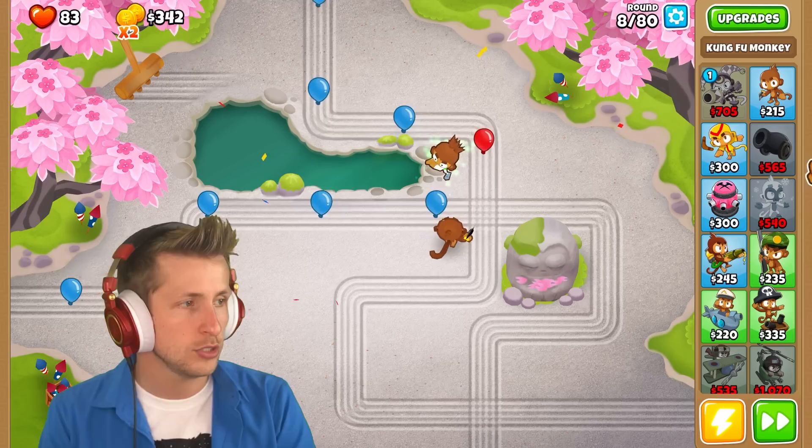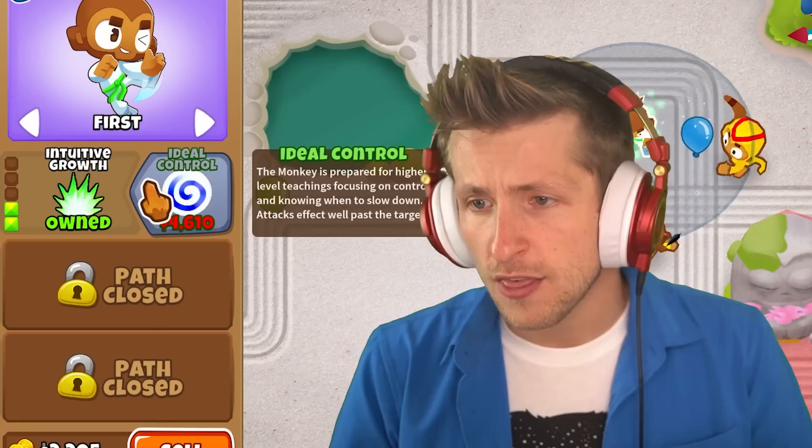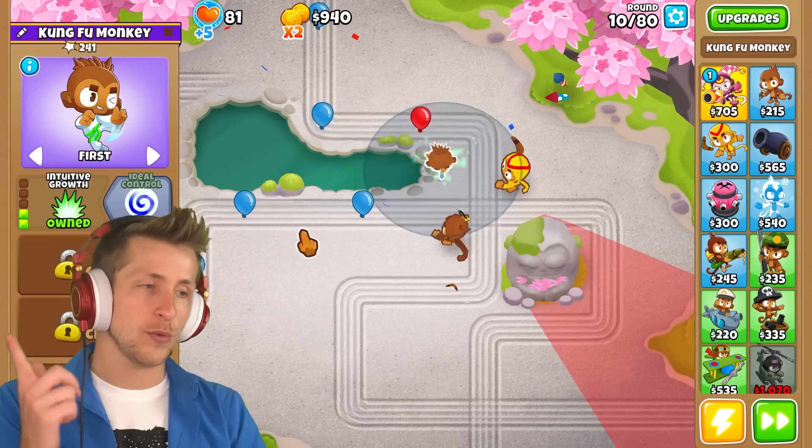We might need to give him a little bit more help though. We'll put a little Boomerang Monkey down — wait, we need a ninja. We're on like the ninja map, right? So the next upgrade is ideal control at $4,000. The monkey is prepared for higher level teaching, focusing on control and knowing when to slow down. Attacks affect well past the target. That's what we need — we need that AoE damage, we need that push-through.